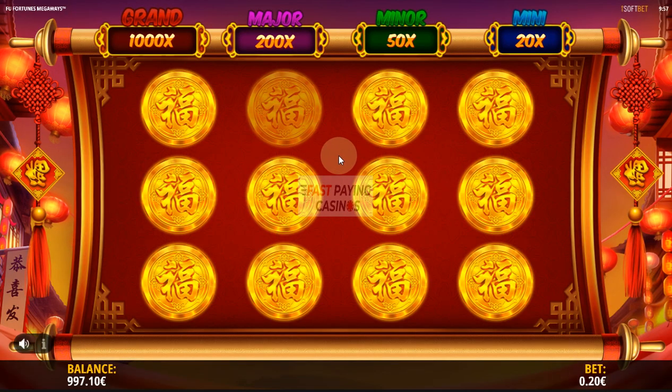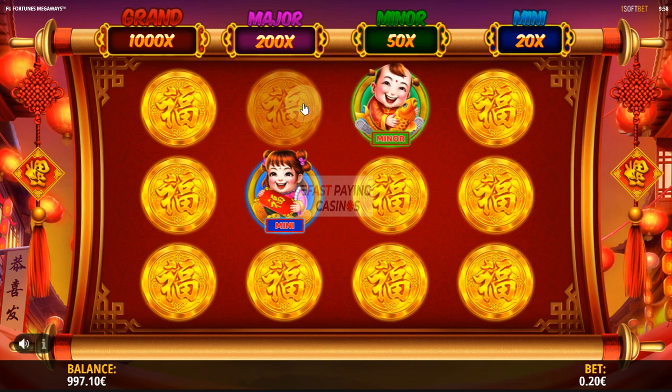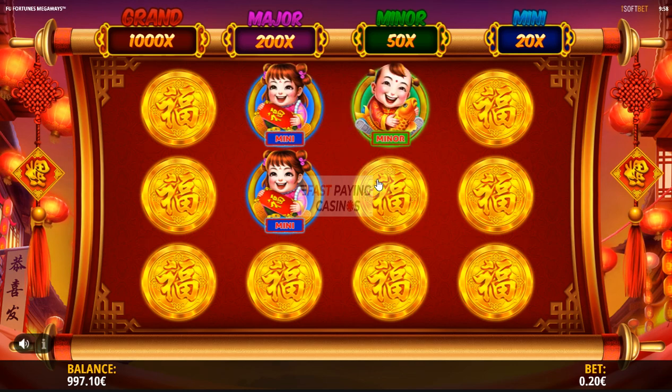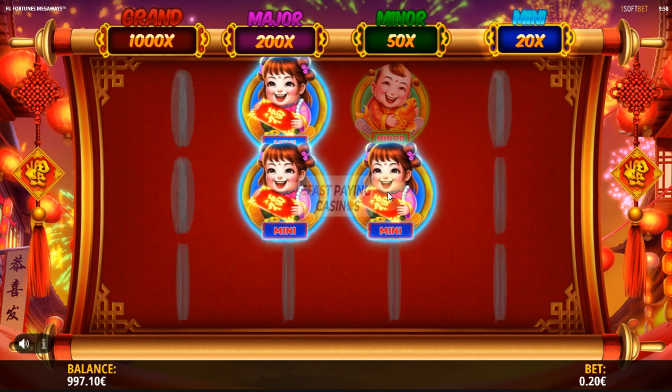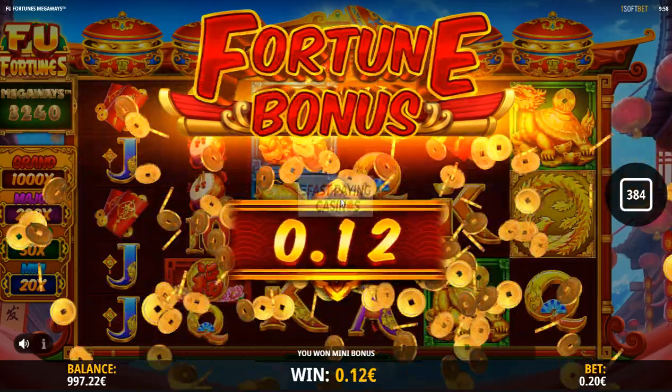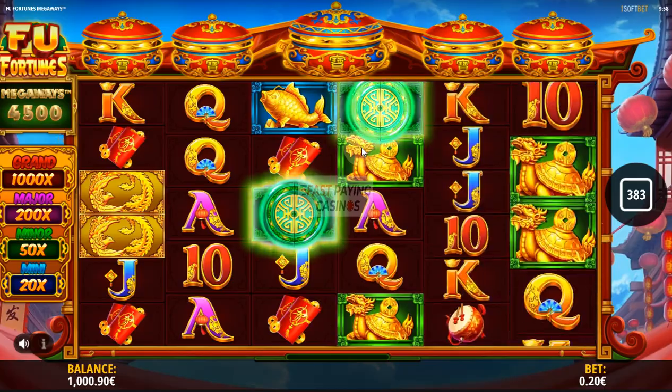We've just got the centre pot there, so we have the jackpot game. Grand, Major, Minor and Mini at 20, 50, 200 and 1000x. So we need to pick 3 matching symbols — I think you know which one it will be. If you're lucky you'll get the Minor but you're probably going to get the Mini. And there's a surprise — still it's 20x.